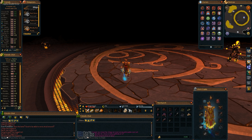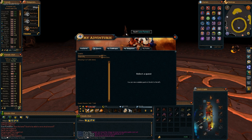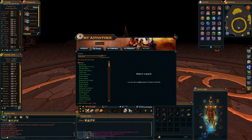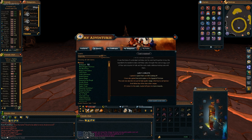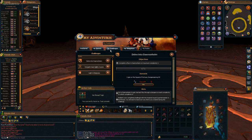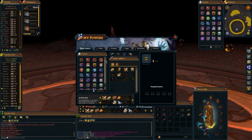Under My Adventures, the quest interface is really awesome — it finally doesn't cover your whole screen when you're looking for a quest. You can't drag it to a completely separate interface just yet, but that's something we can look forward to.